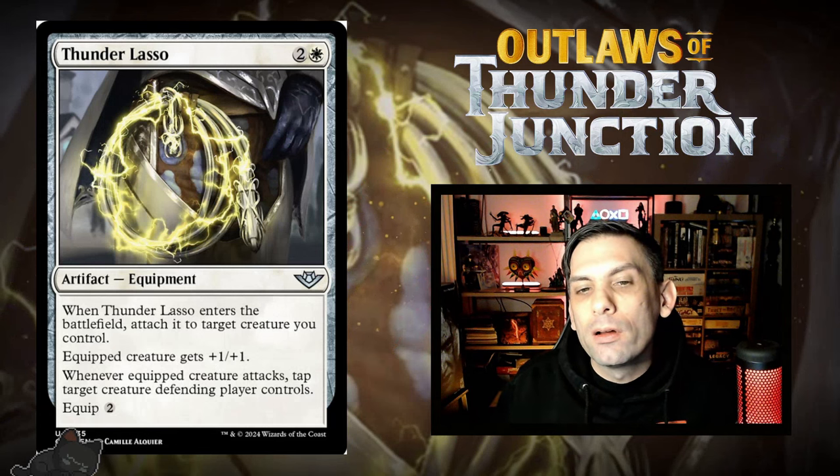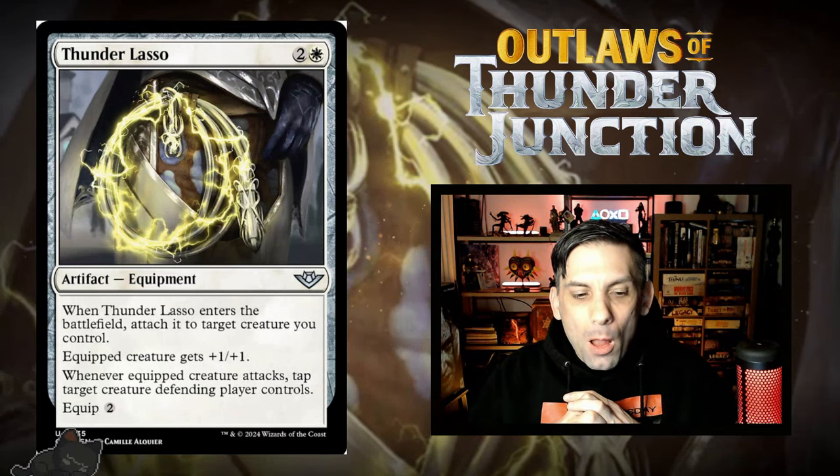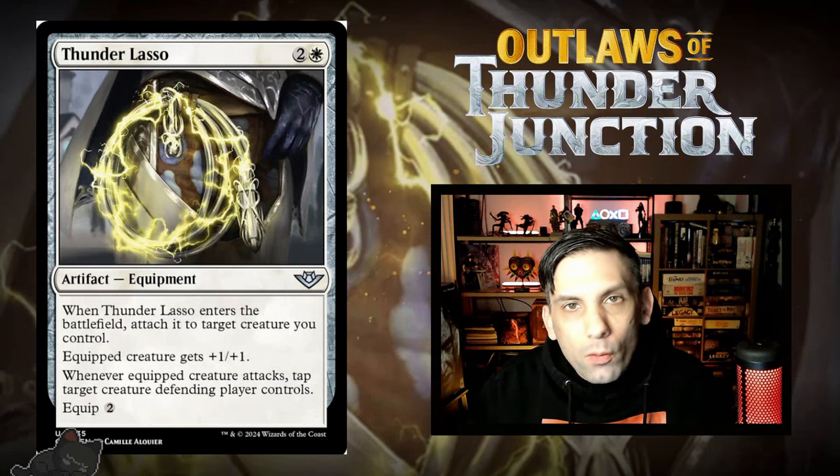This is Thunder Lasso — one white and two for an equipment. When it enters, you attach it to target creature you control automatically. That creature gets +1/+1, and whenever it attacks, you get to tap a creature the defending player controls. It also equips for two. It's a little over-costed, not the greatest ever, but it is some nice situational removal that can take their best creature out of contention for blocking every time you swing. How good this is really depends on the format — if there are a lot of go-tall creatures, this gets better, but if the format is go-wide with tokens, it becomes less effective.